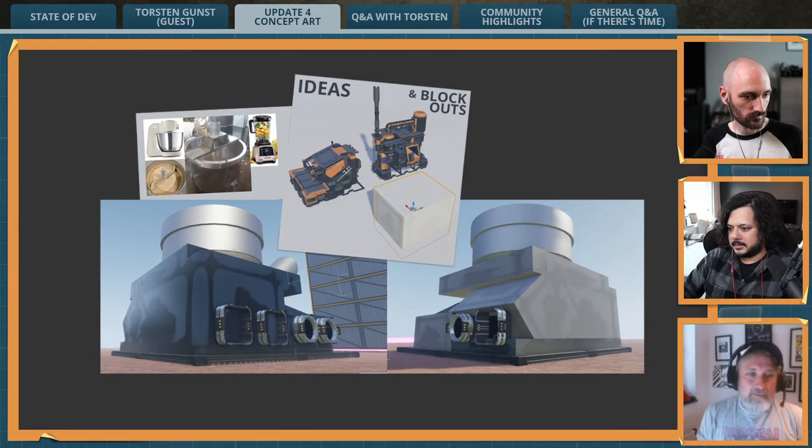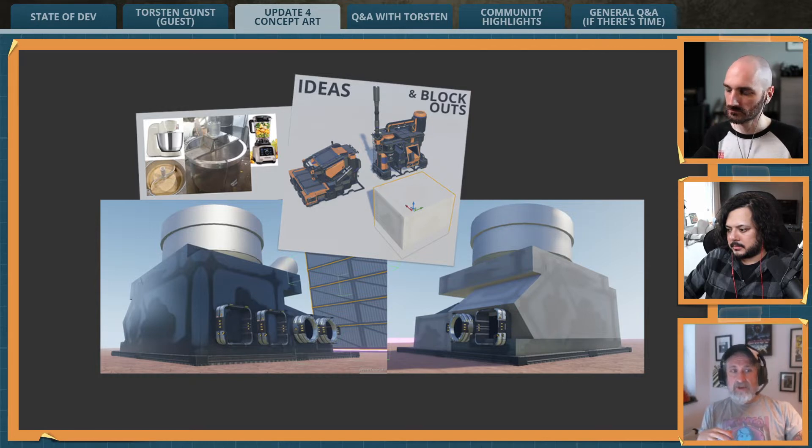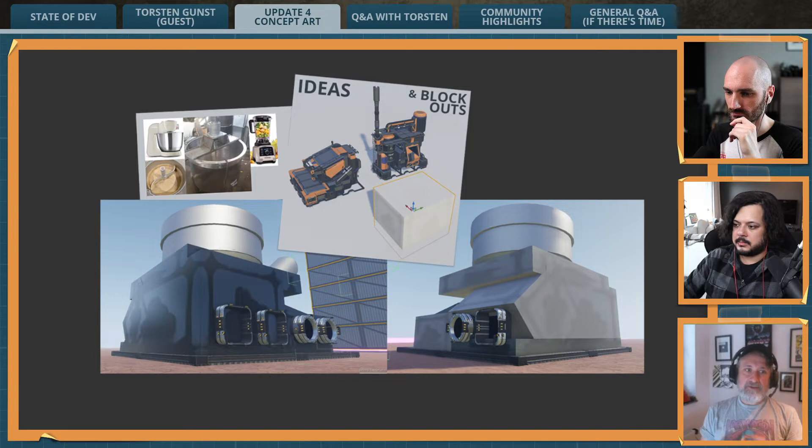I should start by explaining that every new factory building we do has its visual foundation in the idea of: what recipes does it have, what does it produce, what does it consume, how big is it, how modular should it be? And when you have all these filters already, you cannot go completely crazy — you have to design something fitting.